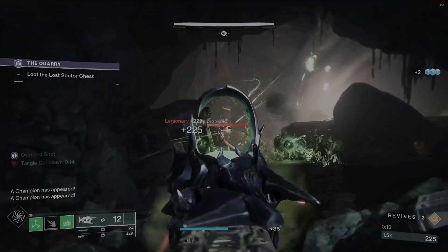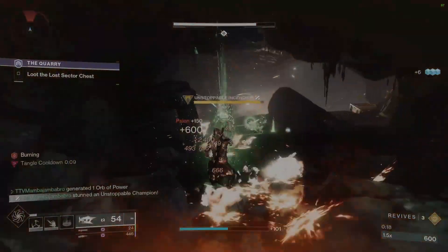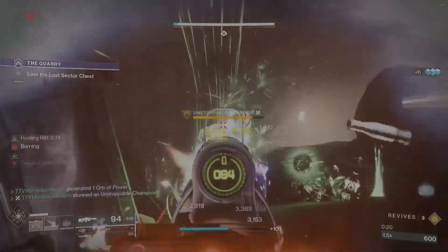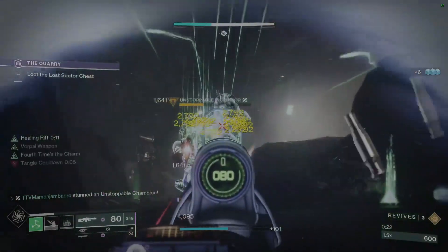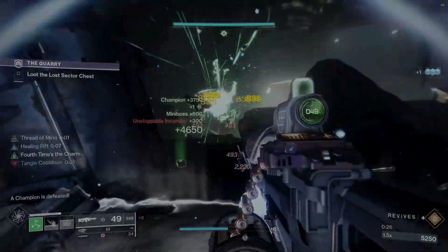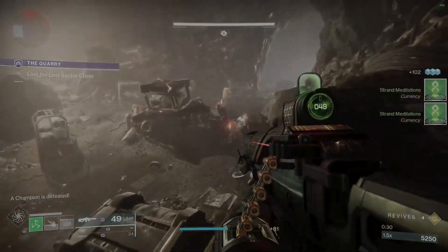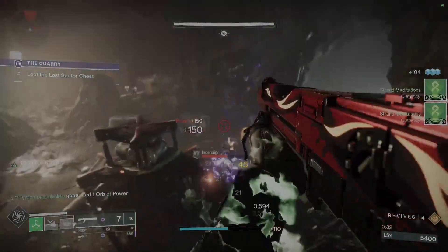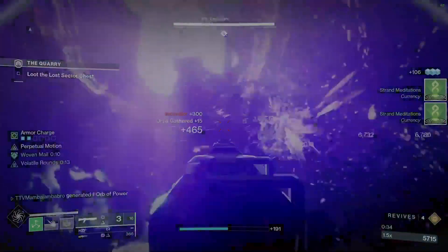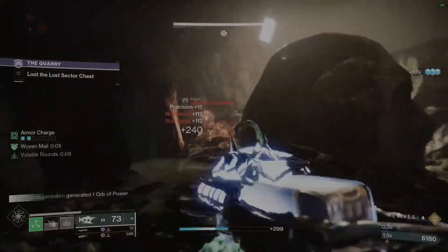When you come into this lost sector you're initially going to run into a large room with an Unstoppable champion right at the base — it's going to come right after you. I was using my Retrofit Escapade. I definitely suggest if you guys have this one to craft it so you can get Target Lock — I think it does a little bit more damage when you get to Target Lock times three.